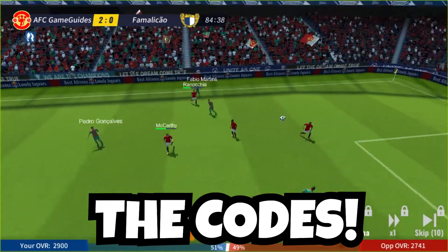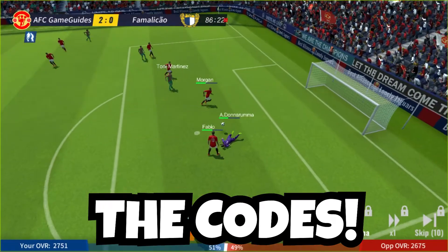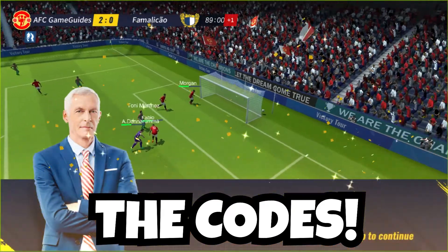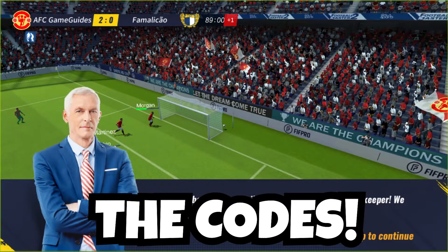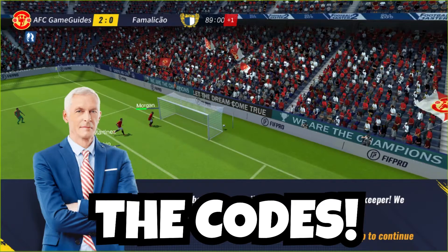The next code is going to be F-O-R-Z-A-M-I-L-A-N — that's Forza Milan. That code will give you 80 gems and 800,000 Euros, and that was added on July 23rd.